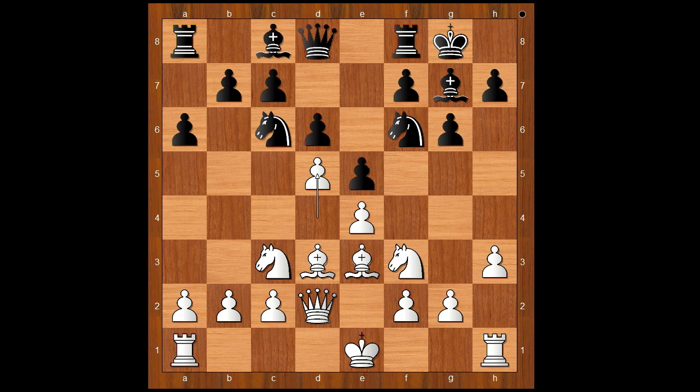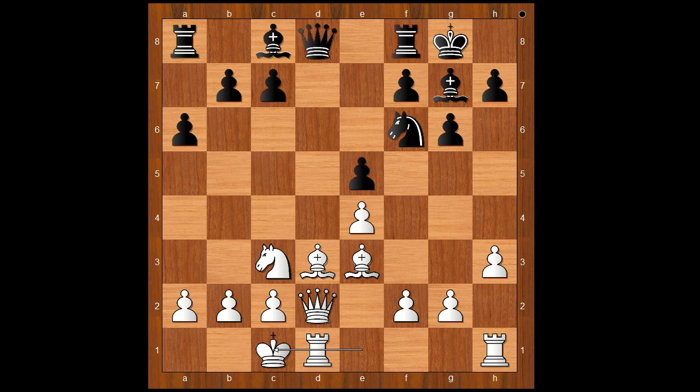The other way to go was d5, and then black usually plays knight to e7. Back to our game: d takes on e5, knight takes on e5, knight takes knight, pawn takes knight.